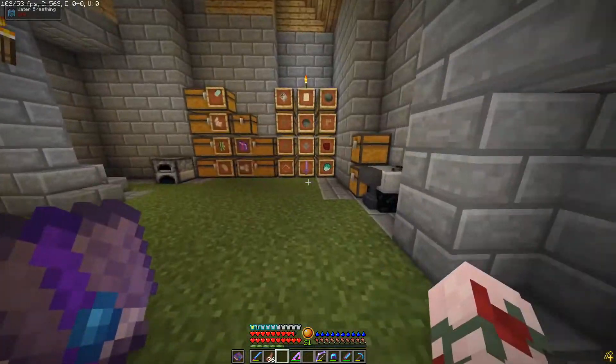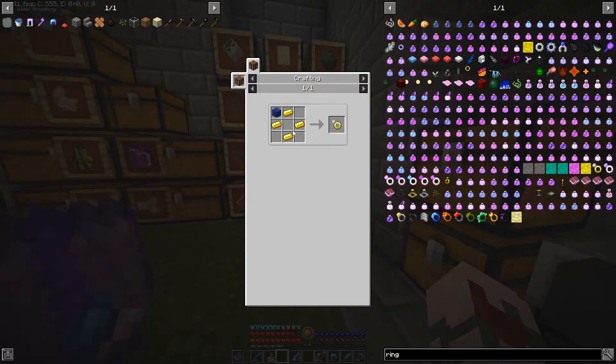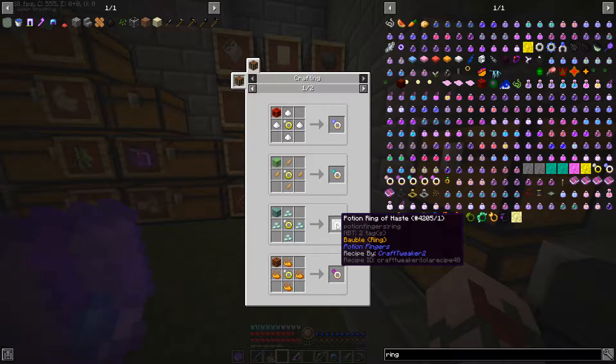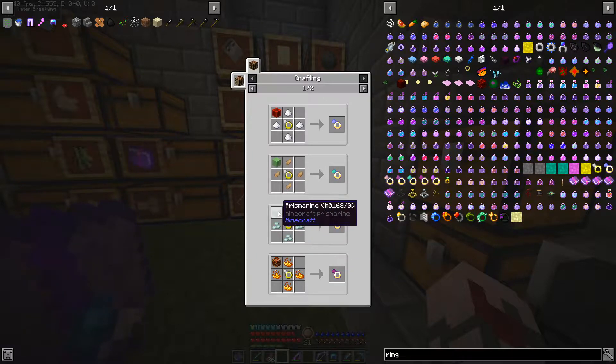I want to see what we can get done about baubles. I have it searched up - we have a couple of rings: the normal ring, the potion ring. Sugar and redstone is speed, rabbit's foot and slime is jump boost - kind of like the items implied by what they're made of. I think we can actually make the prismarine crystals for the potion of haste because I think we have a little bit of stuff lying around.